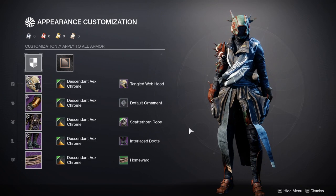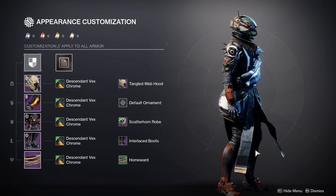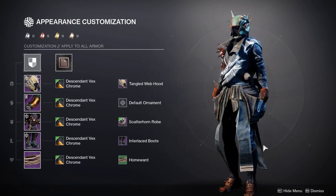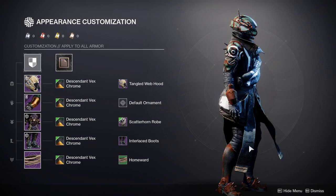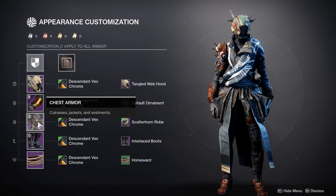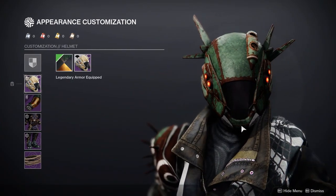Last but not least we have my warlock. I'm not gonna lie, I definitely like this armor set — she looks like a scavenger — but I will say this one was rough. This was probably the most difficult one for me just because a lot of her armor did not look like scavenger stuff.